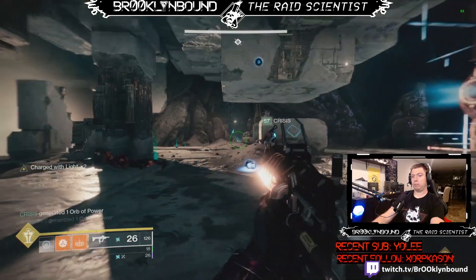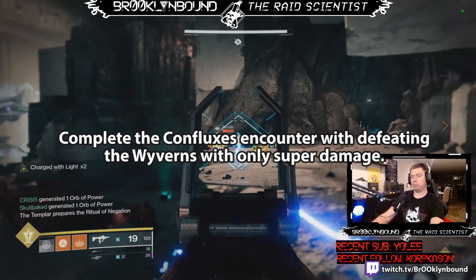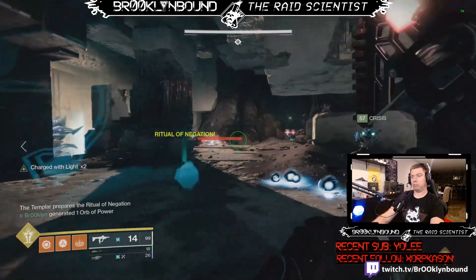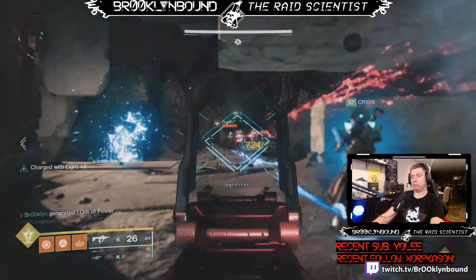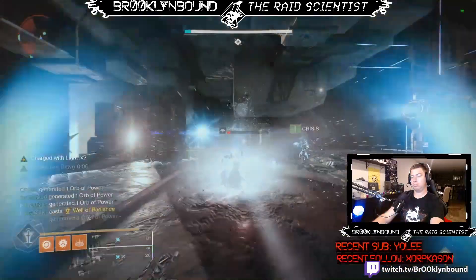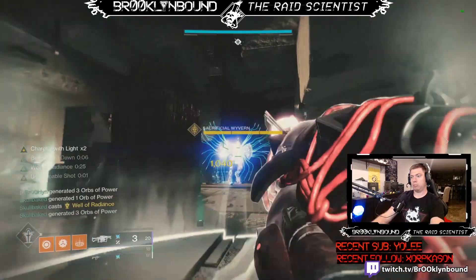The Dragon's Den triumph reads: complete the Confluxes encounter while defeating Wyverns with only super damage. To do this, every single time a Wyvern spawns you have to get the final killing blow with super damage. You can damage them with weapons, but you must defeat them with super damage. There are obviously plenty of ways to do this.